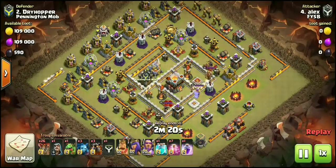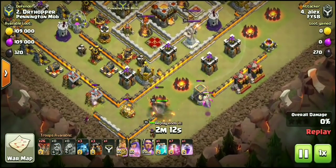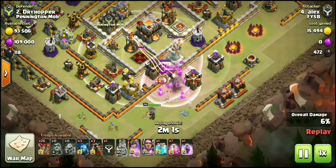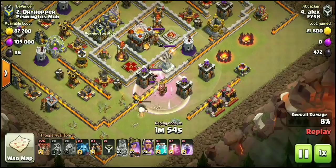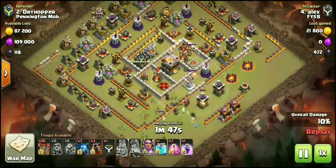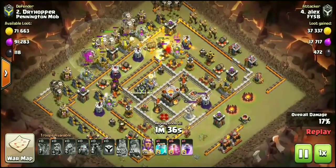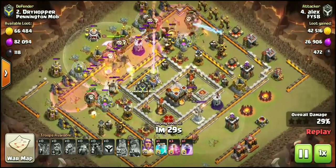We'll hit play and watch Alex do absolute work taking on Dry Hopper. He's going to be doing a sui hero lalo, starting the heroes at about 6 o'clock. The baby dragon helps on that dark elixir storage. Once the king crosses the enemy queen's white plane he aggros onto her, the queen steps up, pops ability, archers break that plane — and the queen two-shots the enemy queen. She is now down. Here comes the hound-loon portion: four hounds coming out, one from the CC, three camp hounds, two on each air defense.